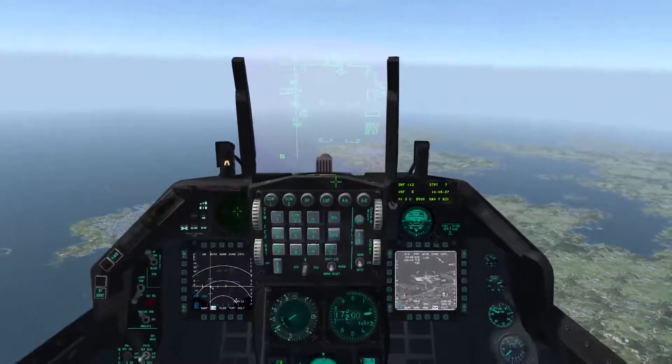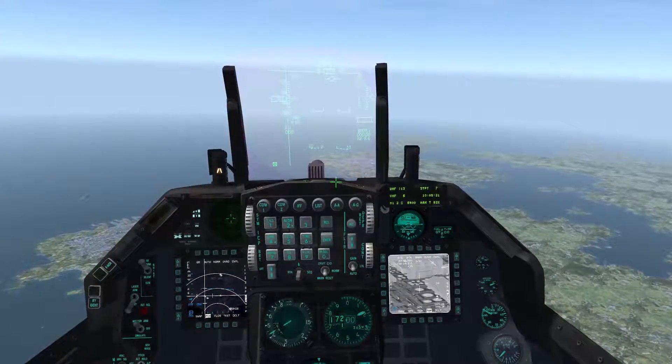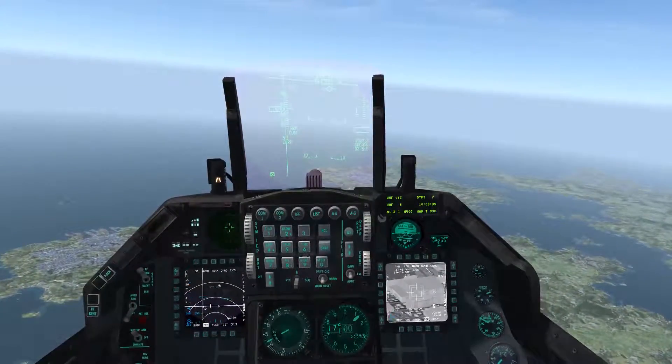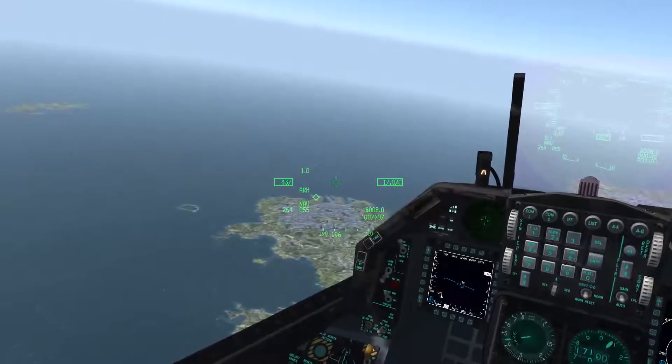I want to find this target with my target pod. I need to go to CCRP mode. Zoom in using my pinky switch button. Say I want to hit this guy, so go back to NAV mode.